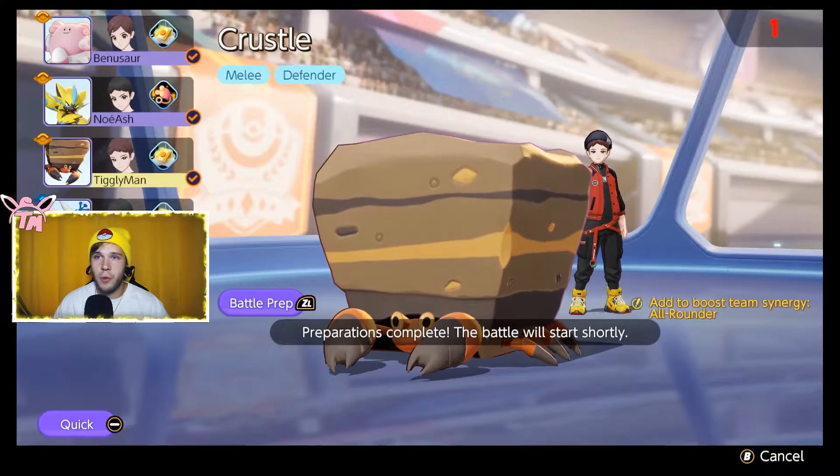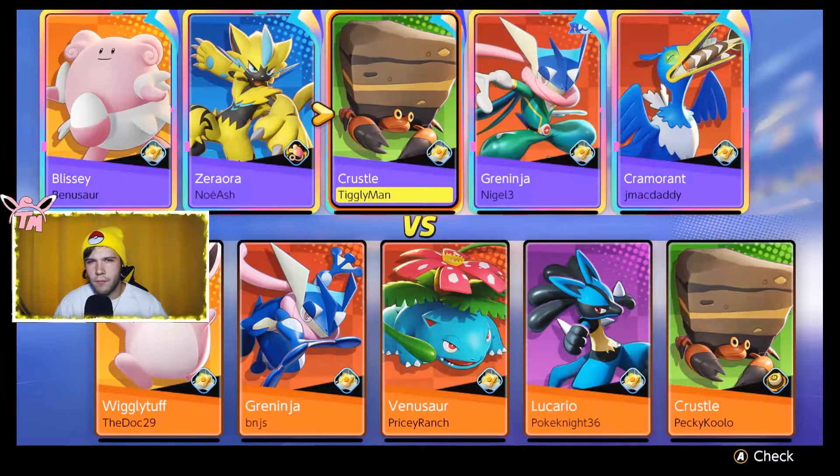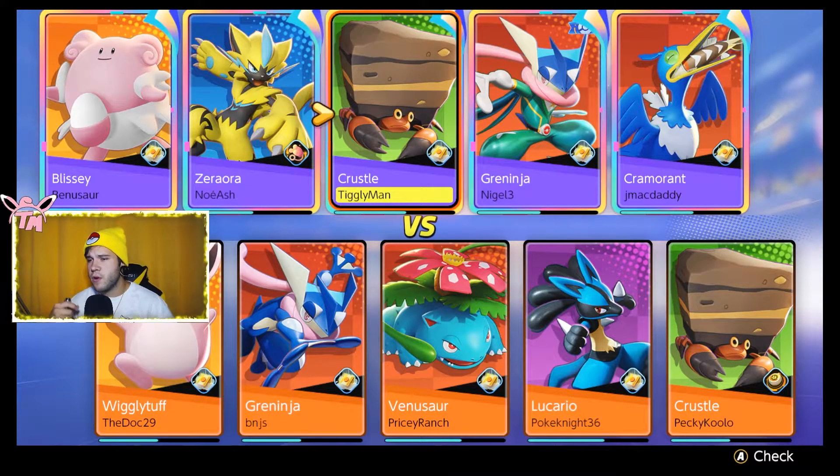Let's hope the Blissey goes bottom path — we have three people going top, so I might rotate bottom. Luckily we have a Greninja in our jungle, which is really strong. And hey, we are versing another Crustle. Their team is nasty — definitely probably a better composition than ours, but we'll see if we can outplay them. Fingers crossed.